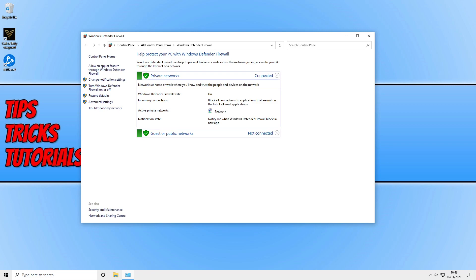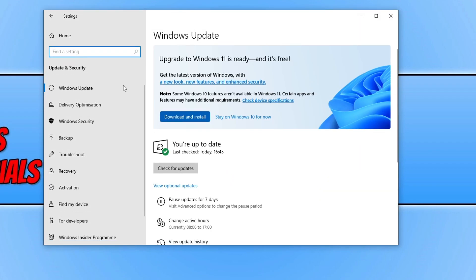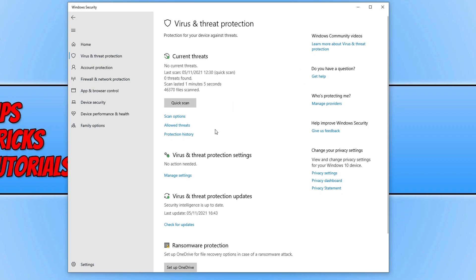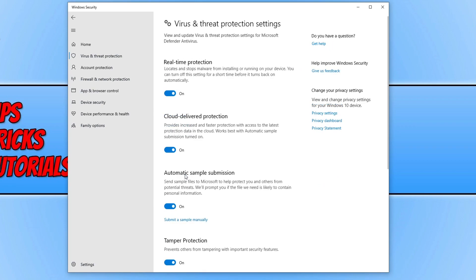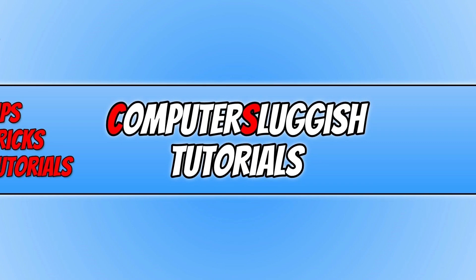If you're still having connection issues, temporarily disable your security. If you're using Windows Security, right-click the Start menu icon, click Settings, go to Update and Security, click Windows Security, then Open Windows Security. Go to Virus and Threat Protection, then Manage Settings, and toggle Real-time Protection to Off. Keep in mind that turning off your security leaves you unprotected from threats, so only do this briefly to test. If disabling security fixes it, you'll need to add Vanguard to your security's exception list.